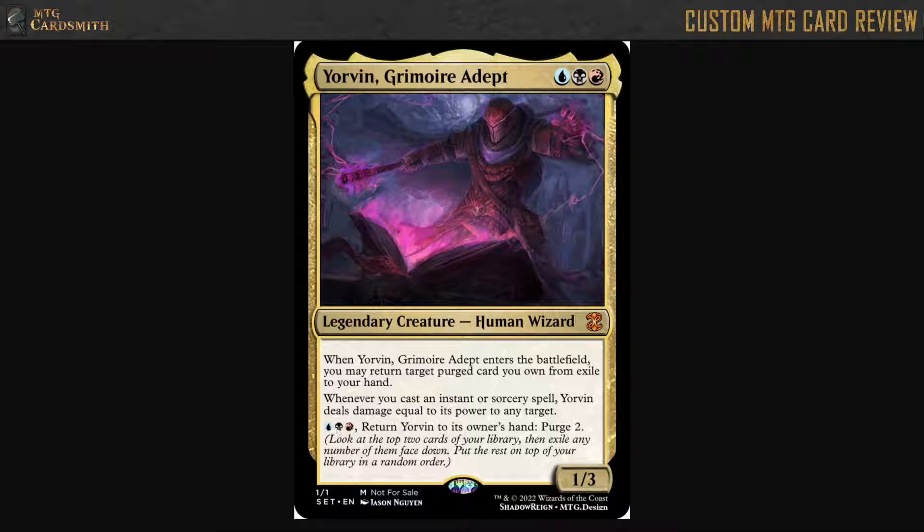This other ability — you can pay three and return him to hand to Purge two. So at that point he becomes like a very slow card advantage engine, where you get to return to your hand and sort of scry two except random scry. Then when you replay him, you get to draw one of those cards — so it's really, really slow card advantage.